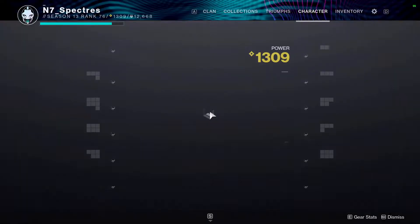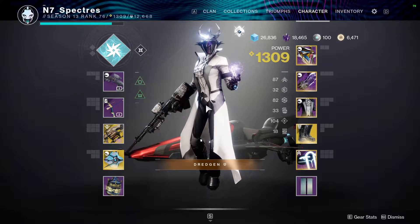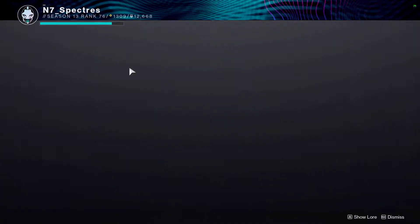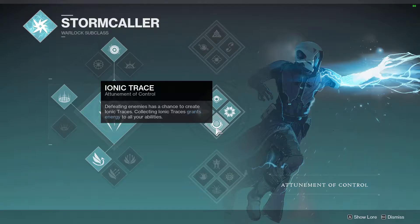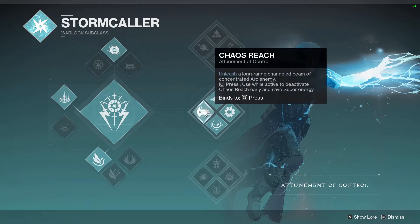I'm not claiming this is the best build out there, but this worked for me and hopefully it will work for you. I'm on my Warlock running the subclass Stormcaller, Arc, Middle Tree. The reason being is for the Iron Traces, which gives you energy on kills — quite nice to have. Also, the ranged melee is nice if you need to pop enemies at long range. And Chaos Rage is just fun to use, good amount of damage.